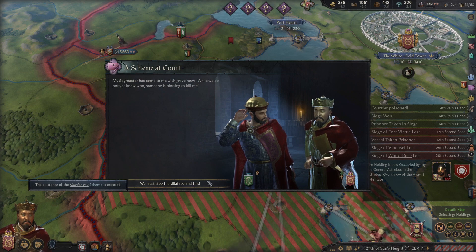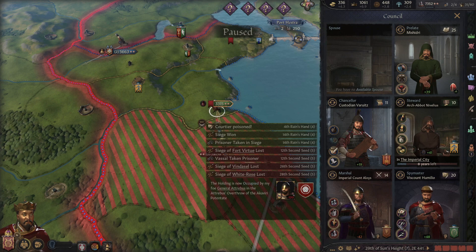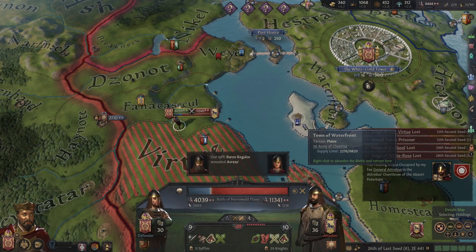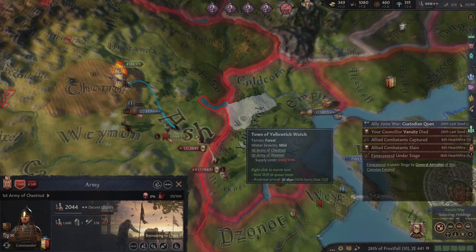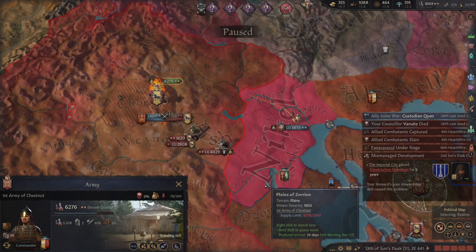Scheme at court — someone's plotting to kill me. Let's make sure I am protected. Disrupt schemes — that would be very sad if I got assassinated. We're getting destroyed. That was not good. I left all these troops behind — no wonder I did so poorly, I didn't even realize that they were separate still.